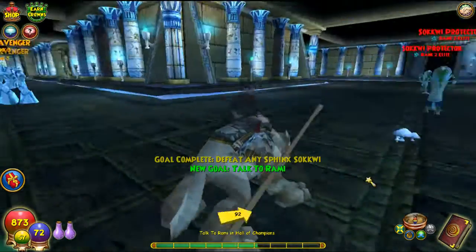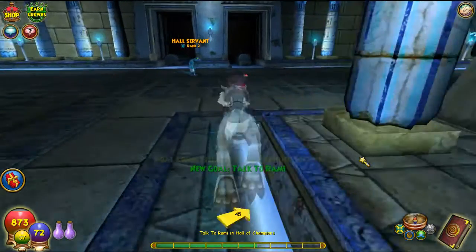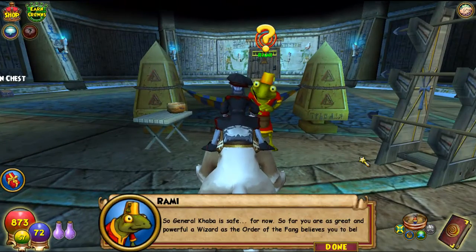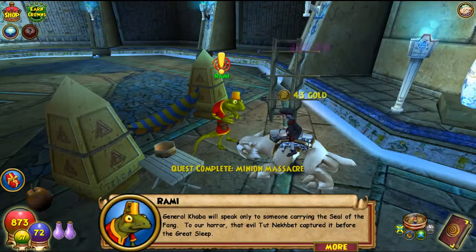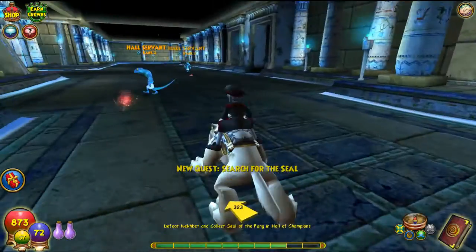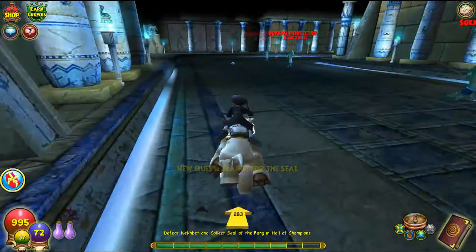Alrighty guys we collected four of them — now we have to talk to the commander and hopefully he can tell us where to find General Kaba. General Kaba is safe for now. So far you are as great and powerful a wizard as the Order of the Fang believes you to be. General Kaba will speak only to fang — to our horror that evil Tough Neck captured it before the great sleep. We must get it before he tricks the general into revealing himself. We shall see if you can defeat Neck Vet in his chamber. Alright, so assuming that's a boss battle.